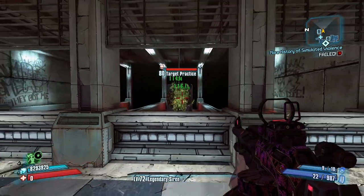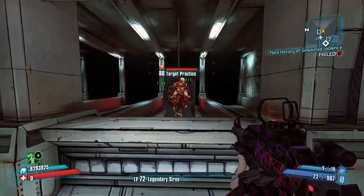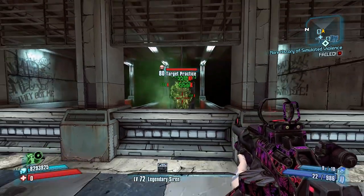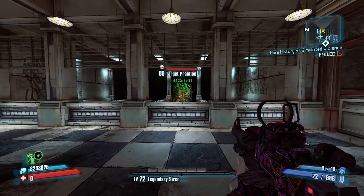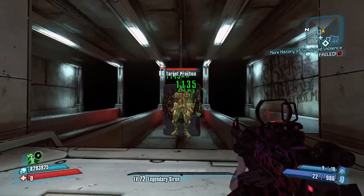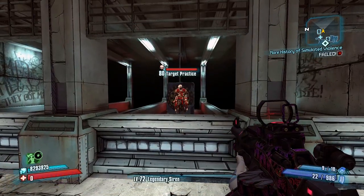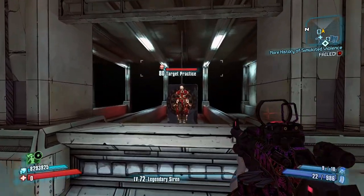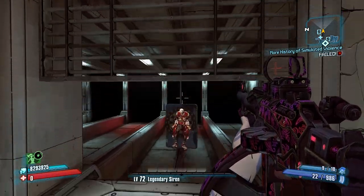You can see here that I have massive shield capacity but no health. Before the OP levels, the Hoplite was really awesome for just getting you to a really low health value to make it easy to health gate. But the problem is this health here — you just die if your shield breaks. So the Hoplite is no longer really usable in the OP levels, and that's a shame. But it's not all turtle shields.